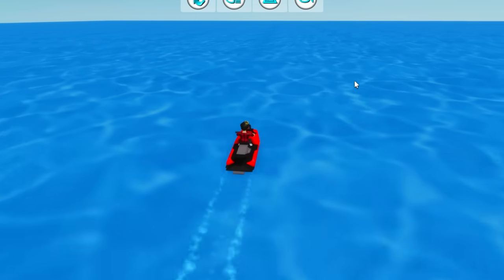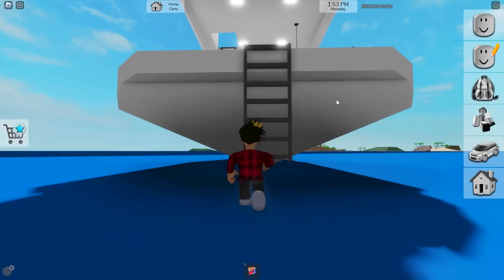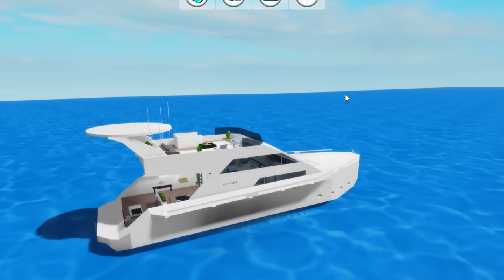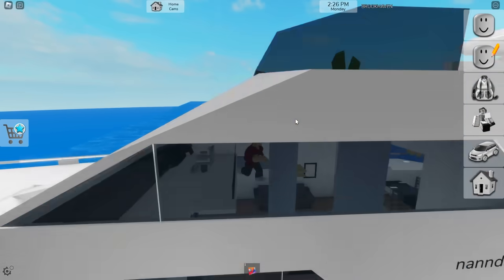Are we actually gonna do this? 3, 2, 1, let's go! Well that didn't work out as expected. We can still try it with something bigger — maybe the yacht at Lake Madison will do something to it. Even more at max speed, since it's a lot bigger and heavier than the jet ski. Will it be able to destroy the barrier? Nope, that didn't work out.